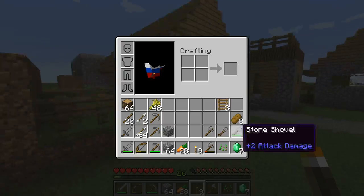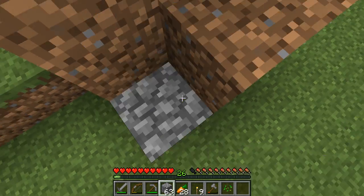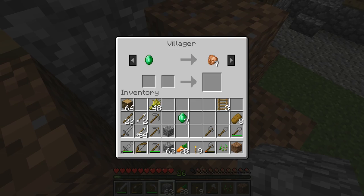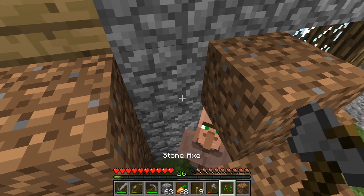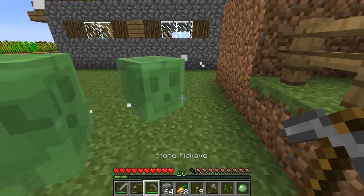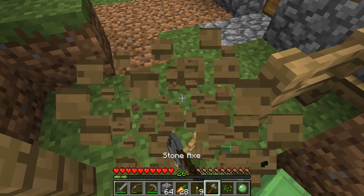I think I encased the villagers somewhere around here. There's one right here — oh, that's a nice trade, I'll have to save that for later. I think the most important villagers are somewhere around here.